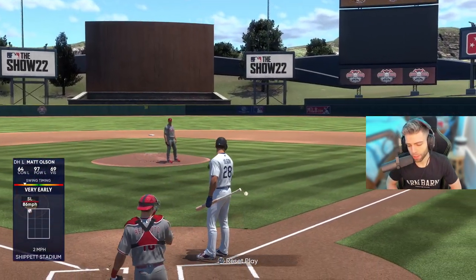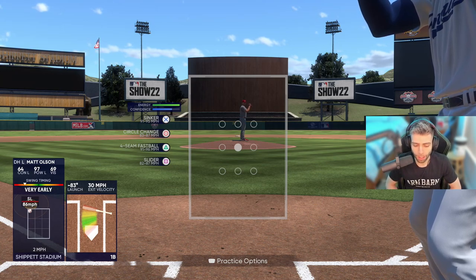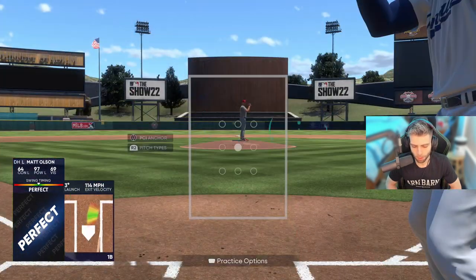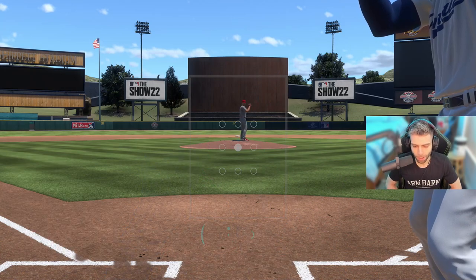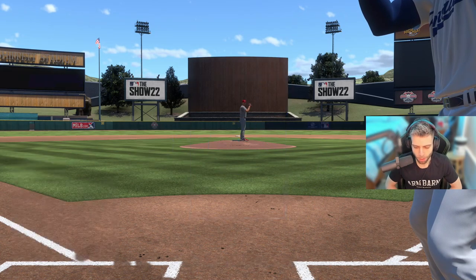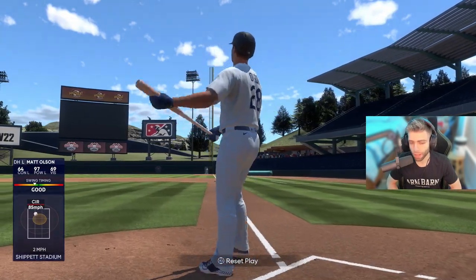If you're facing lefty-lefty in Diamond Dynasty, you're going to see sinker up and in and circle change low and away, or slider low and away. That's going to be the tunnel combo spam for the most part — sinker up and in, slider low and away, that's the go-to. Fastballs are so much slower than sinkers — adjust for that combo and you'll be prepared.